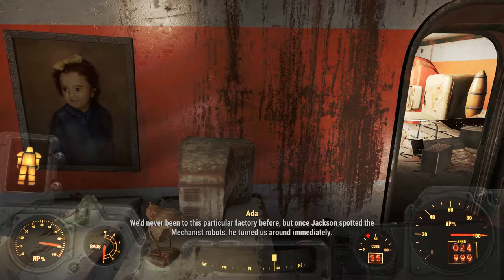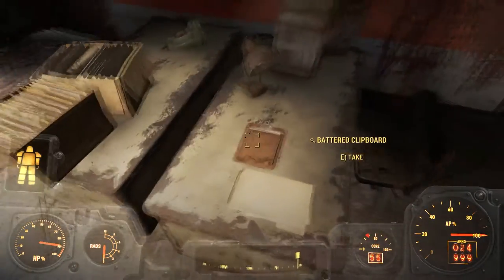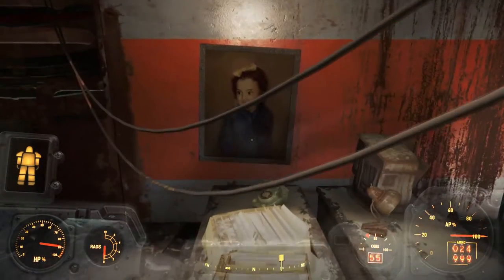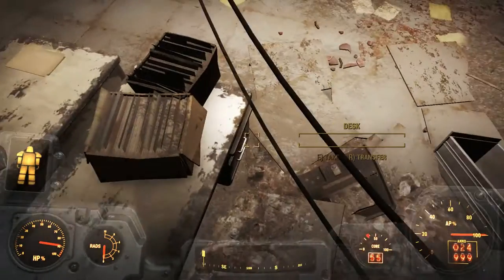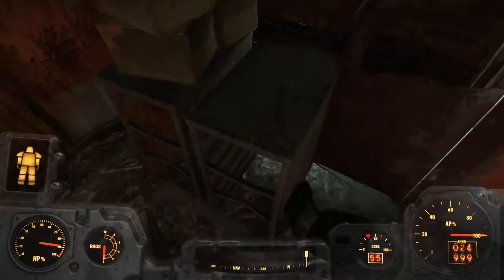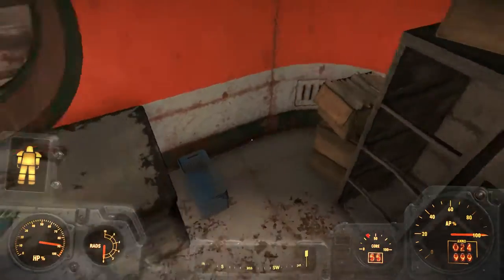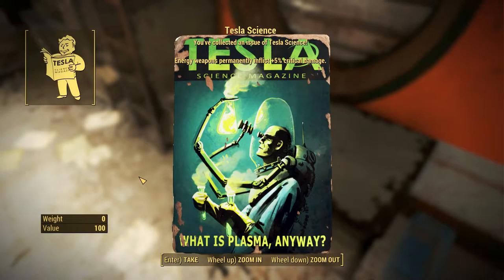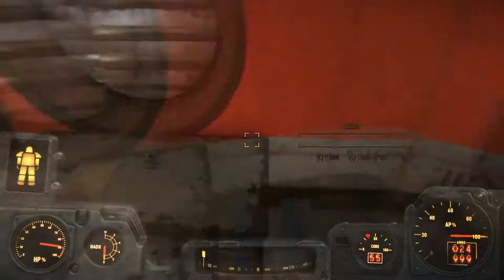But once Jackson spotted the Mechanist robots, he turned us around immediately. Flip lighter. Look at this cute little girl. Telephone. Typewriter. Mentats and Tesla Science — 'What is plasma anyway? Energy weapons permanently inflict plus 5% critical damage.' I'll be taking that.